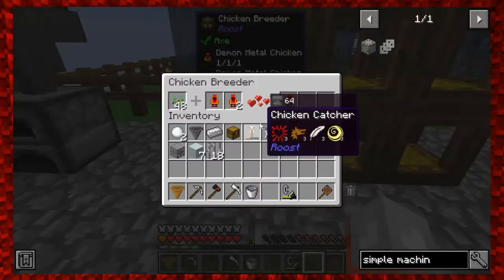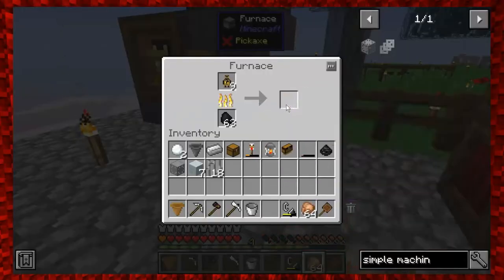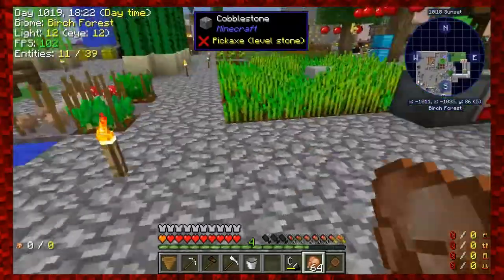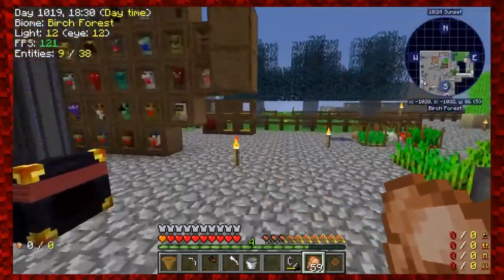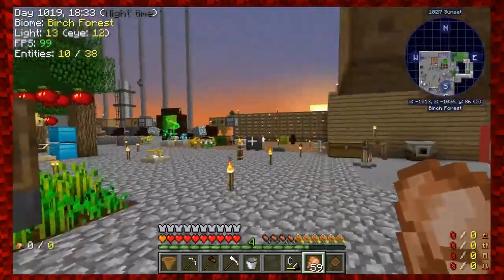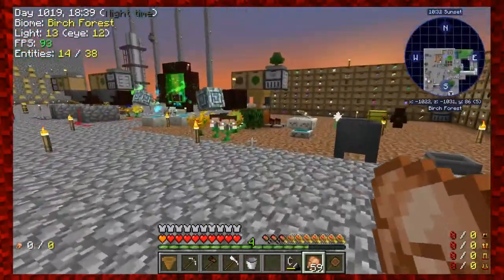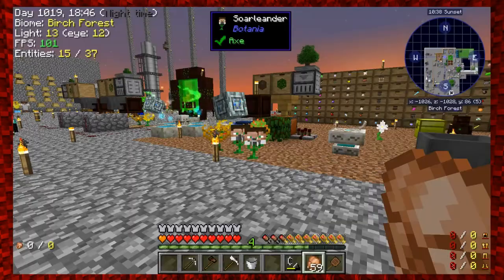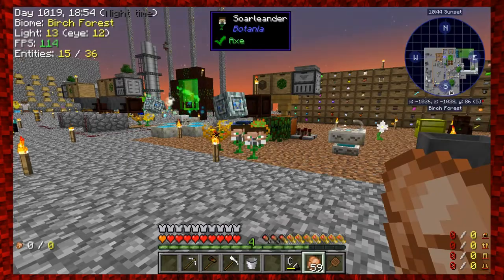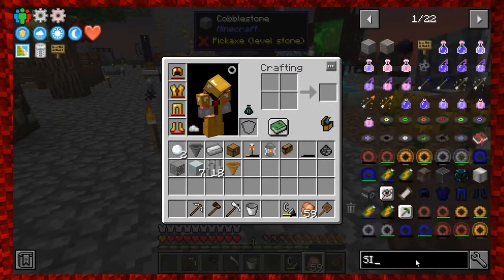I'll go grab some materials. I did realize that since I did a reset I lost my breeding chickens - I had to redo the demon one and the mana infused one. I had eight chickens over here and now I have six - I don't know why. I also lost a machine that was sitting here. Random stuff disappears when you update, which is minor compared to what it could have been, but I'm still finding things I lost.